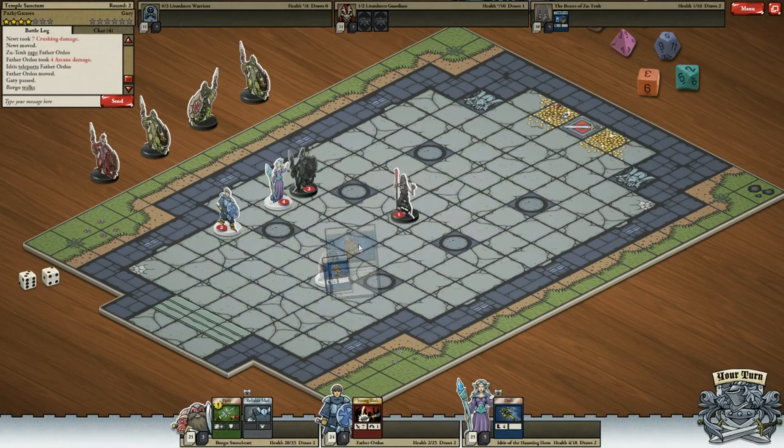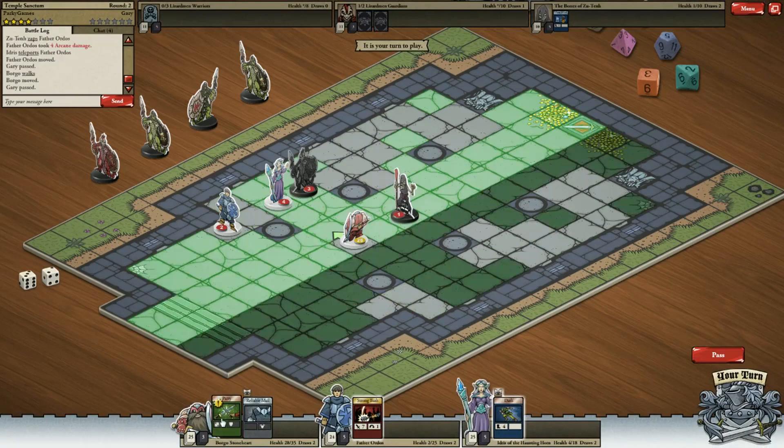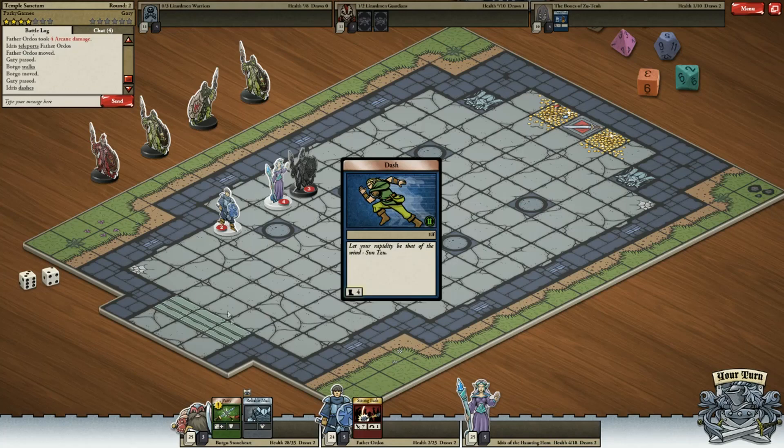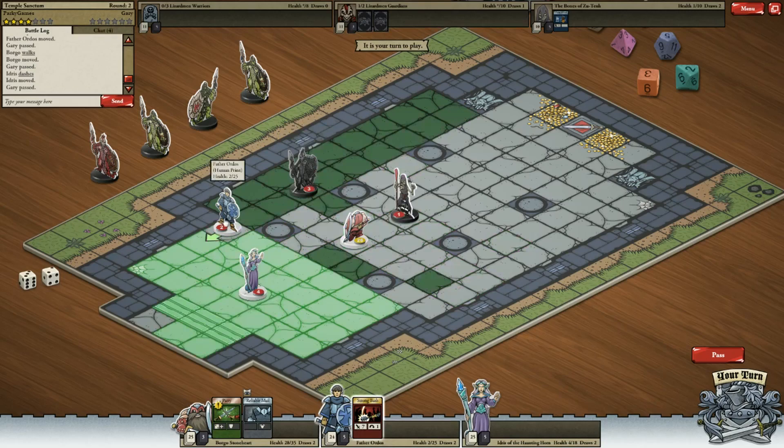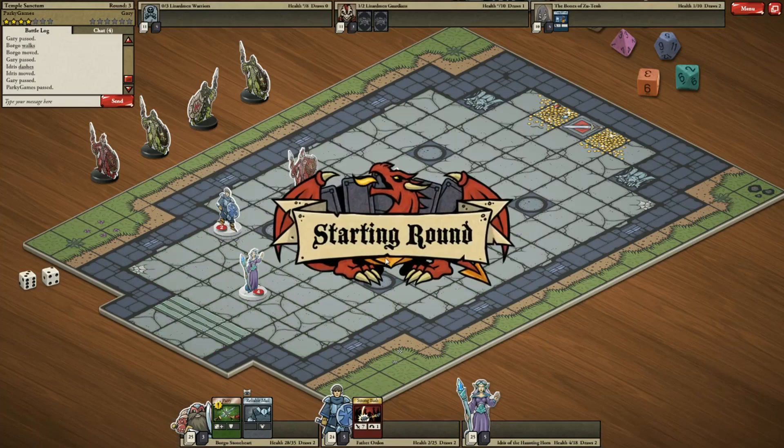And we're probably going to walk over here so we can go for the skeletal woman, which sounds like a good idea. And then strong bash - we're actually out of range for that now, which is a bit silly of me, but we're going to dash down here. I mean, obviously the mage can do things at a distance, so it's fine. This is how you can see where your character can see, as it were.